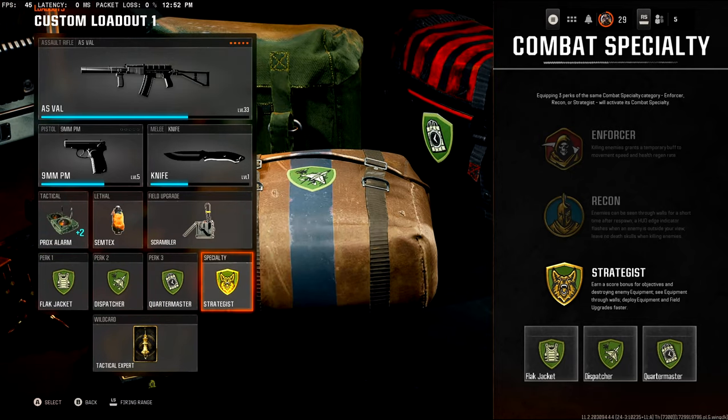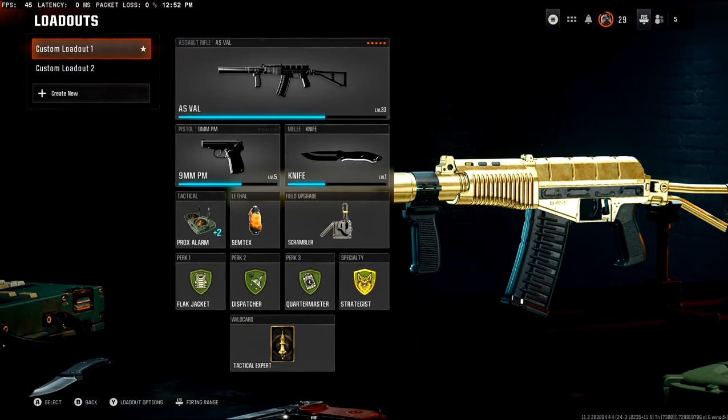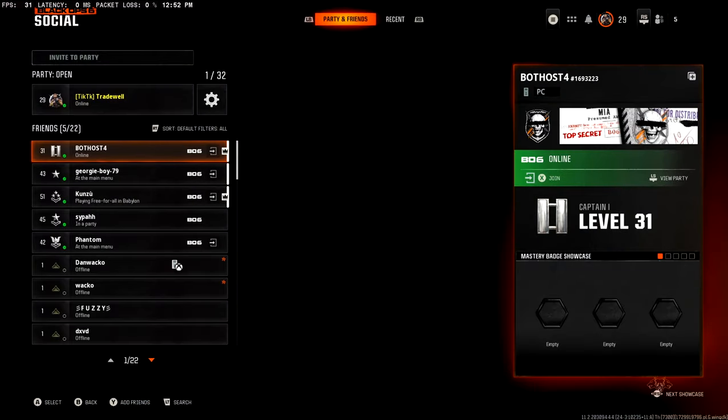You're going to want the Strategist perk. This is three green perks in a row. Every objective that you collect, you will get an extra 50 experience points, which is absolutely insane. So make sure you have these on.